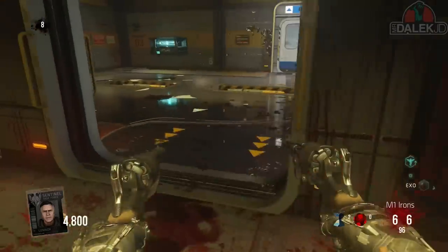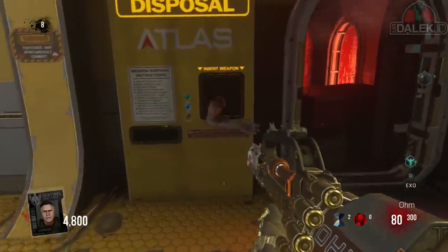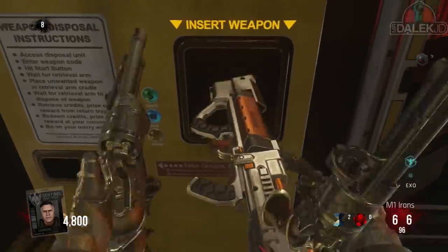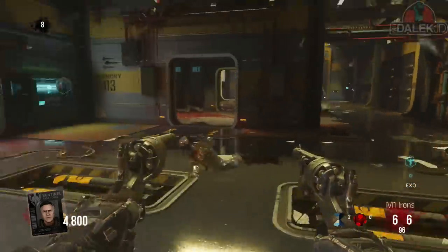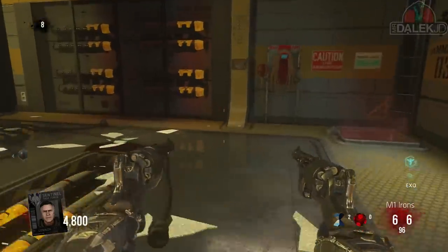For the next step, you want to spin the 3D printer a few times and any weapons you get out, give to the weapon disposal machine. You have a zombie with its hand out reaching for weapons from the box, and eventually it will drop you some really cool items.